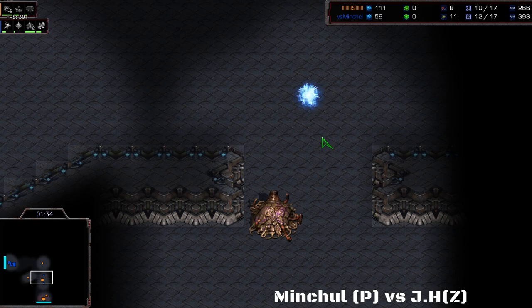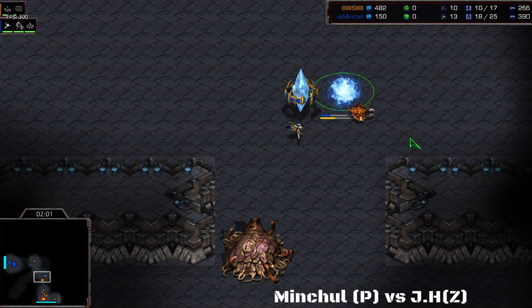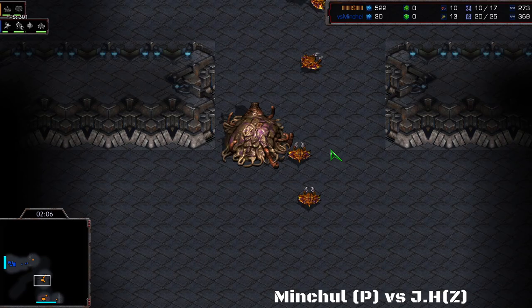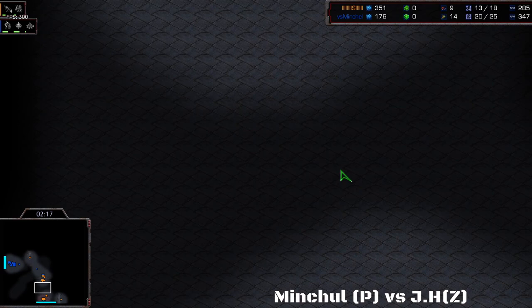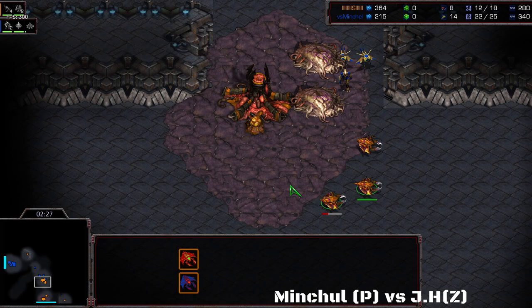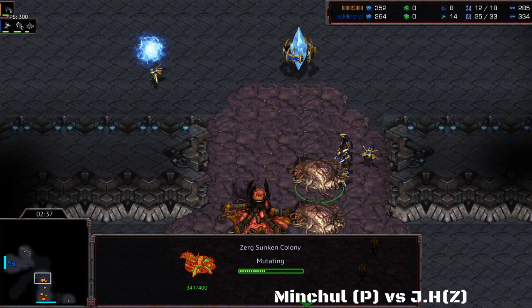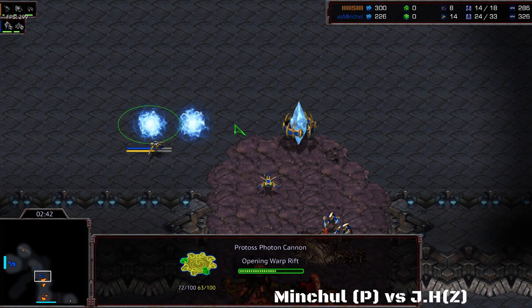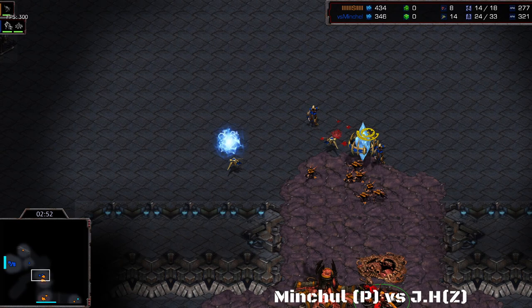JH doesn't see any gateways there, so I think he's going to play a little bit safe. The pylon in the middle gets scouted — he knows it's there. Looks like JH is going for a cheeky cannon attack in the front. Very difficult to deal with because the cannon takes a lot of drones to kill, and there are probes and a Zealot on the way to disrupt further. Mitchell is losing a lot of minerals, and even decided not to add a Hatchery in the back to save money so he can afford the Sunkens in the front.